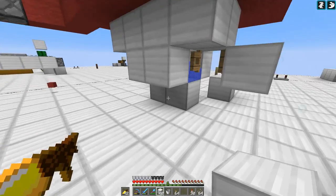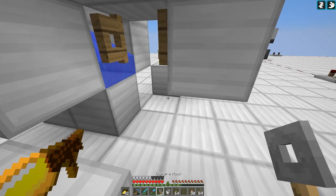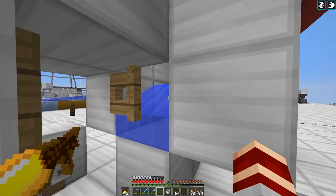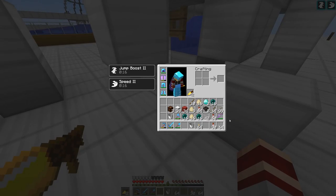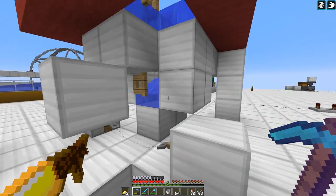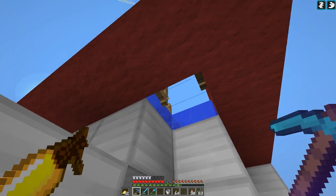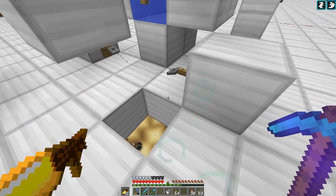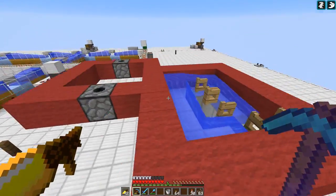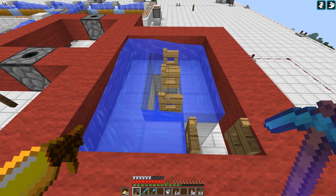Now I want to hang tripwire hooks here. The items that make it in are gonna come down here, fall down, and go over this string. The items that don't go through are gonna fall through here and because of the current they're actually going to be pushed toward the edge and not trigger the string. But I can have them both land in the same lava - a very precise and efficient way of determining if you got your item in the hole.